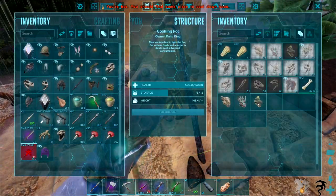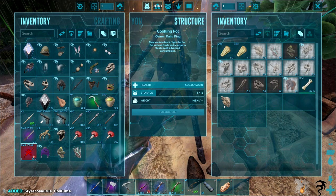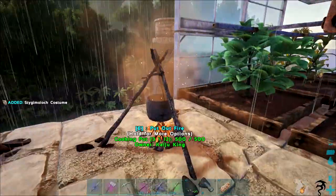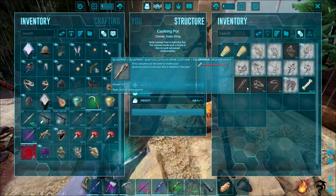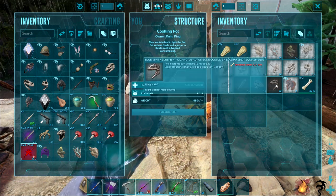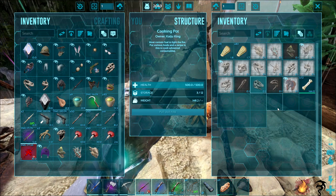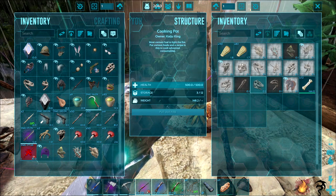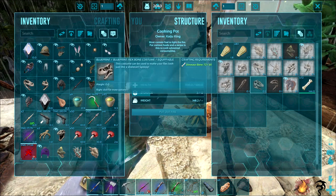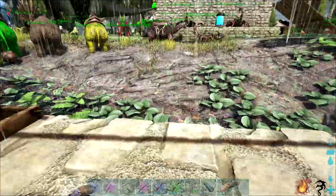These are our new dino skins - we got the brachiosaurus, we got the strikosaurus (I have no idea if I'm saying that right), and we got the stygum... Skylock Stygum? What else can I craft? The only thing I can't make is the quetzal bone and the gigantosaurus - whoa, I don't know if I've ever actually seen this bone gigantosaurus before.